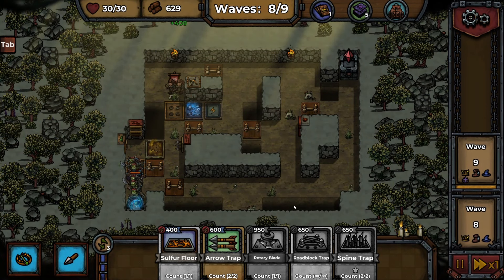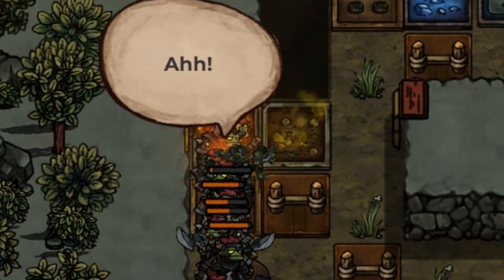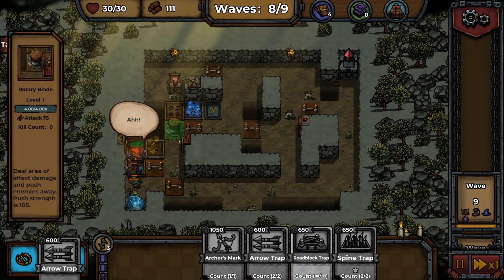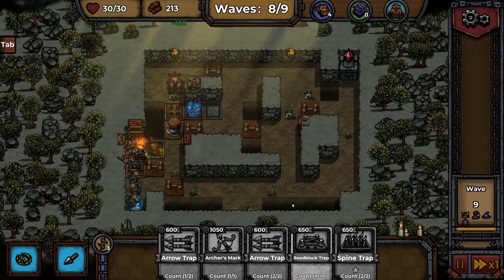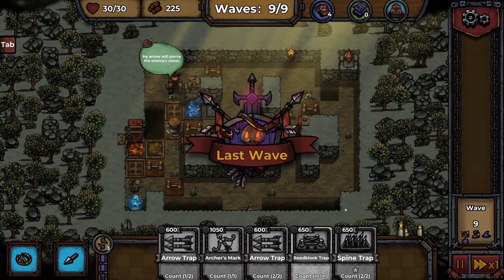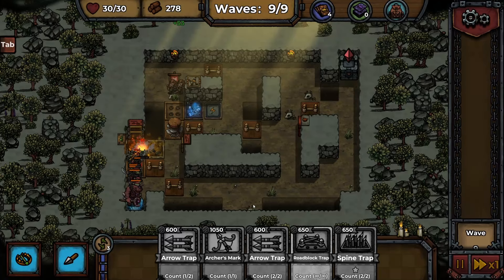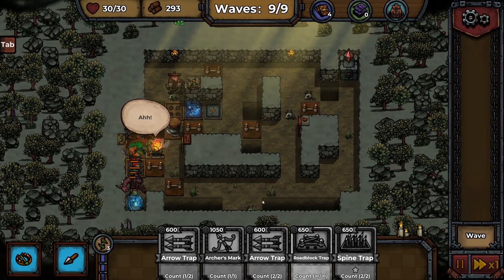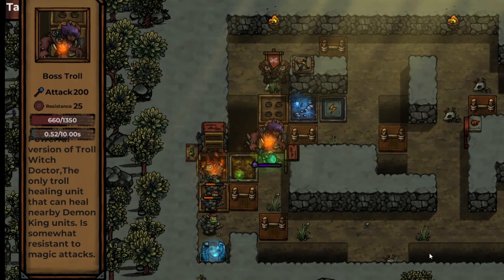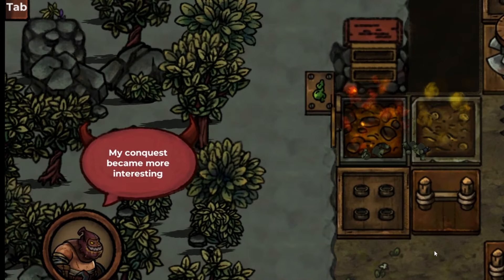We're up to wave seven — let's skip straight to wave eight at the same time and test our sulfur floor out. That looks really good — this is a kill zone right now. And of course, a rotary blade. We didn't even get to test this out last time, so let's see if they hit it now. We're on the last wave. Was it just those big troll guys or is there actually a boss here? Our rotary blade just ate those boars. He's a big guy — there is a boss troll. He's got a lot of health. Rotary blade, get him. It melted him. Rotary blade completely minced him.